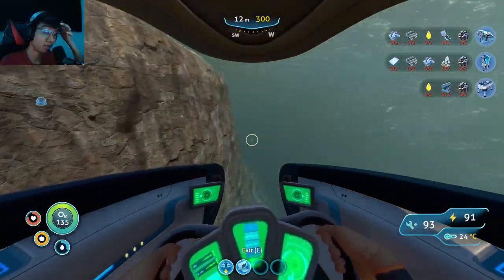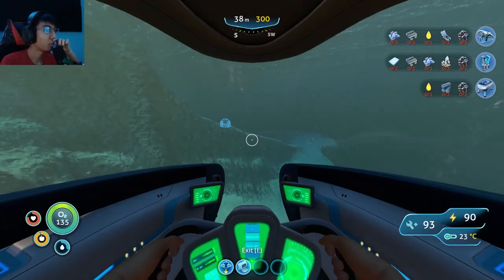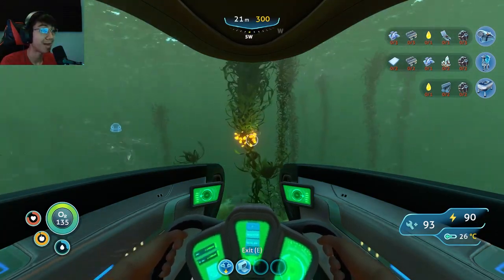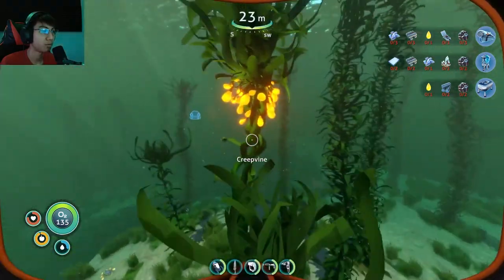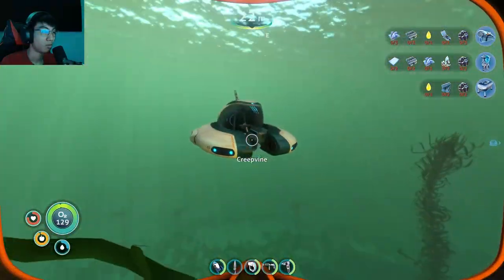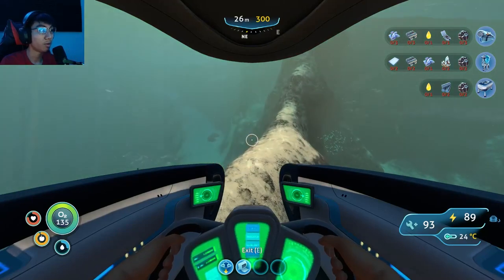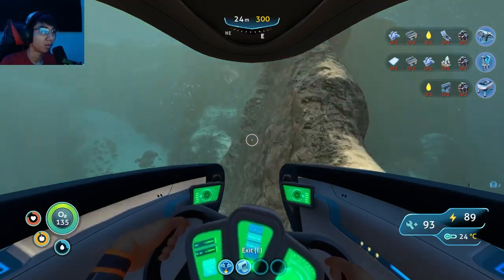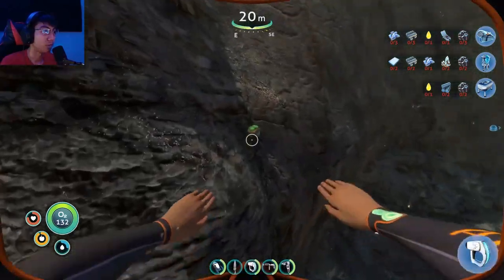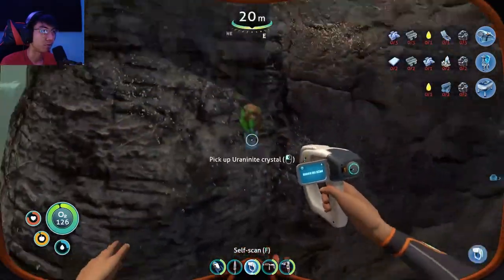We need to go get something from the kelp — kelp clusters, I think. We'll grow them at the base too so we don't have to keep leaving. I also need to farm lithium, diamond, and all that. This island seems to have resources — oh look, uranium! We'll need this later. Good, I wanted to scan it.